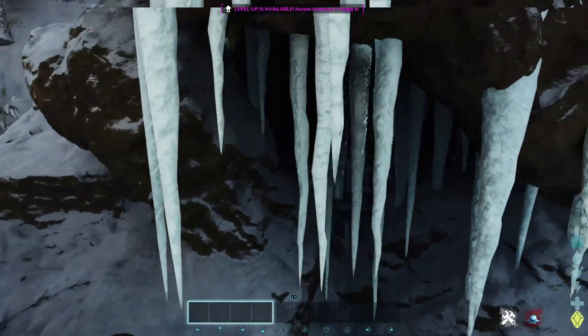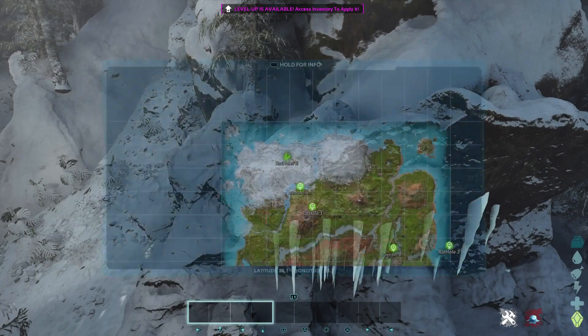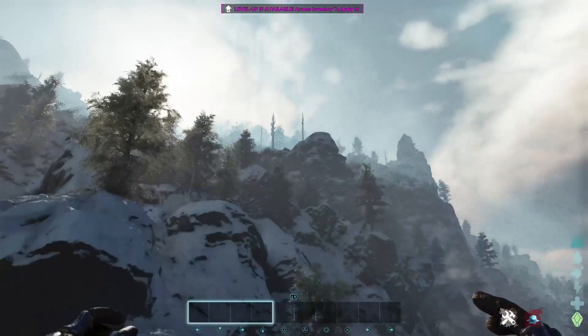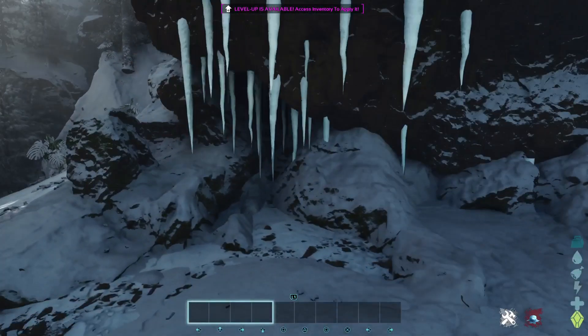This is not really noticeable. To find this, come to coordinates 20 31, just below the blue obelisk, find these ice spikes and you should be good.